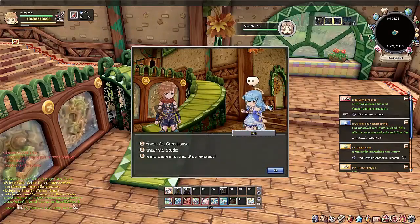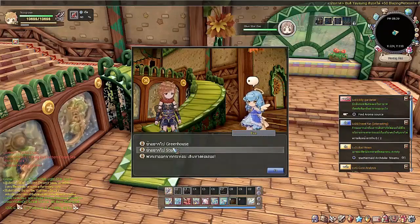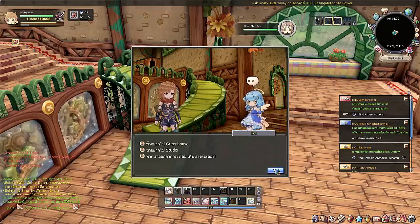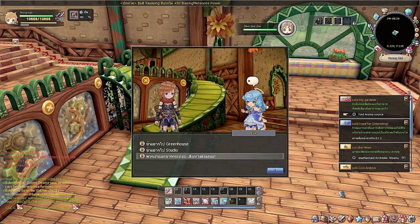There are three rooms in this house. You can use this girl NPC to leave the entire place and get back to where you were, or move to a different room like the greenhouse — but I'll leave that for a separate video since it's all about crafting. To leave the house, press H and click leave.